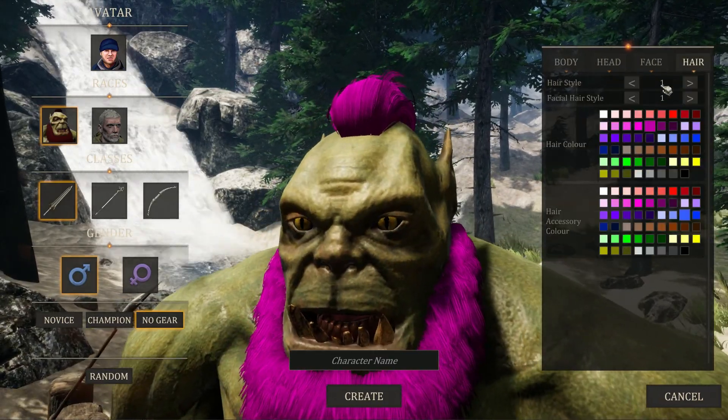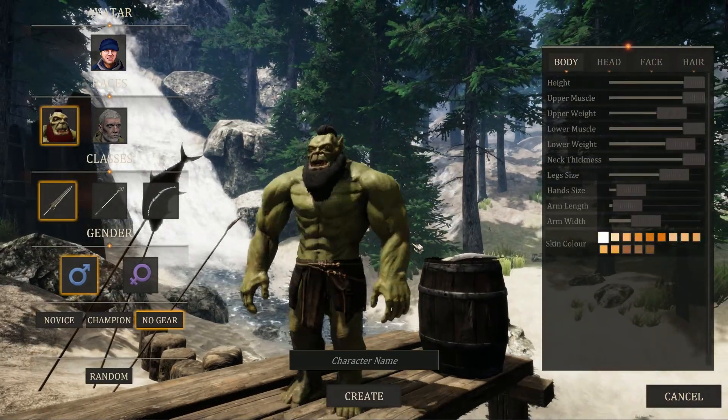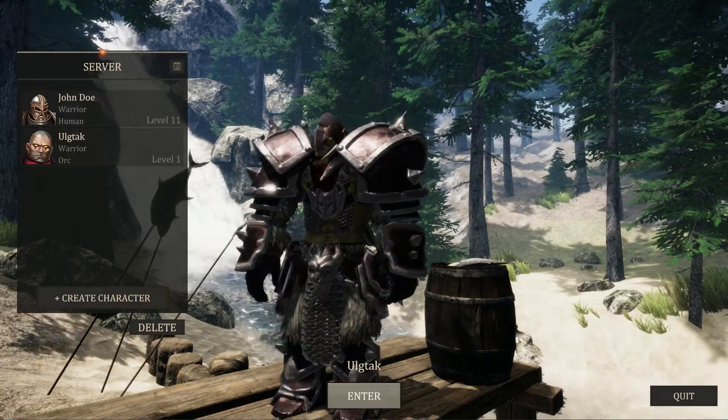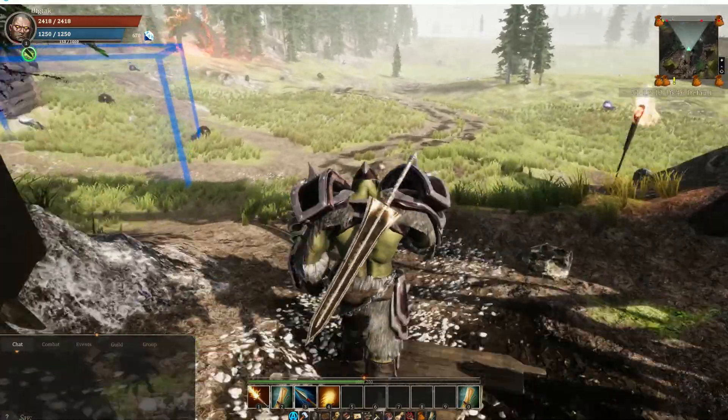It does not only eliminate your expenses for artists, but also lets you procedurally generate maps within a few hours instead of months by placing trees, grass, rocks, rivers, painting textures and more.